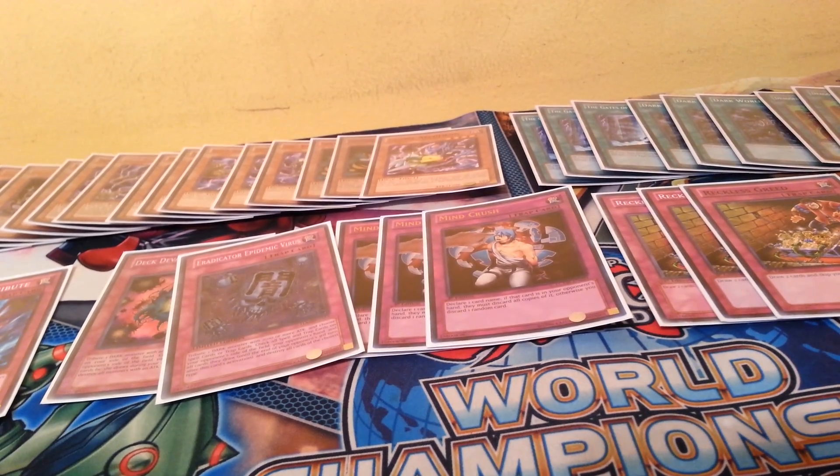I play Compulsory Evacuation Device, Solemn Warning, and Torrential Tribute for a little bit of protection. This deck can have some consistency issues with opening up a few awkward hands, or it may take a few turns to set up your plays. But I feel like the Reckless Greeds and Upstarts help you get to your key plays, and then Torrential, Solemn, and Compulsory can slow down your opponent if you open up a little bit of a bad hand.